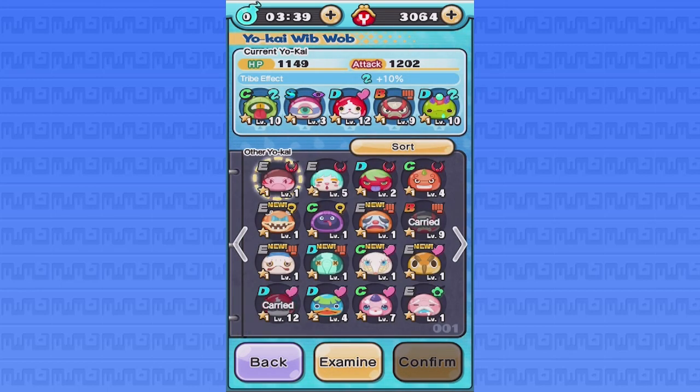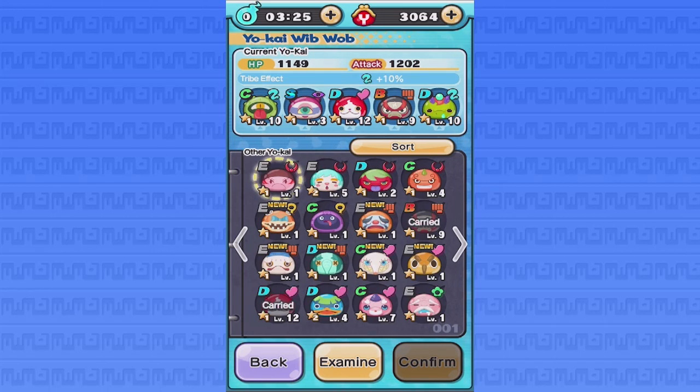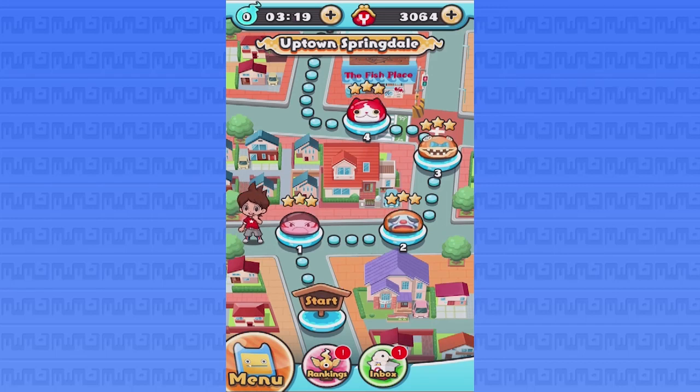Here's my team so far — I have a lot of D ranks, one C, a B, and an S which I found from the crank machine randomly. She's very overpowered. In the next episode we will take on the next five levels probably. If you enjoyed this video, don't forget to leave a like — it helps the channel and the series so much and I really appreciate it. I'm MySneak sometimes, and I'll see you all in the next one!